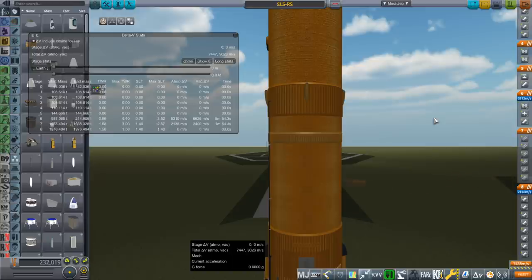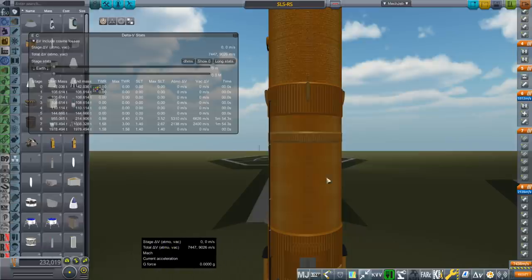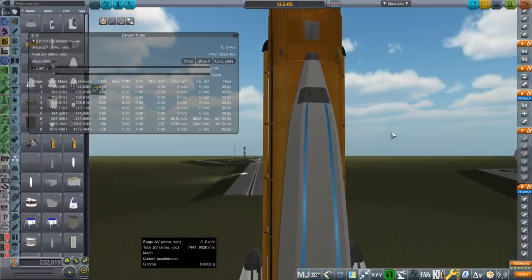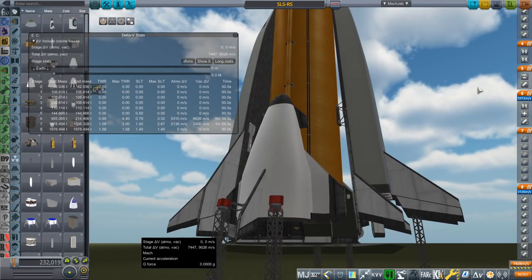That seems like somewhat a waste of my talents to just do what other people have already done. So I have a different proposal that is a little bit more in line with my own way of doing things. May I present Raptor flyback boosters, plus my two-engine shuttle mice.